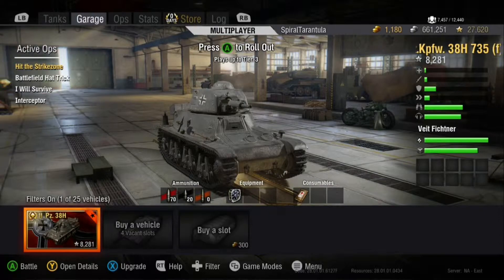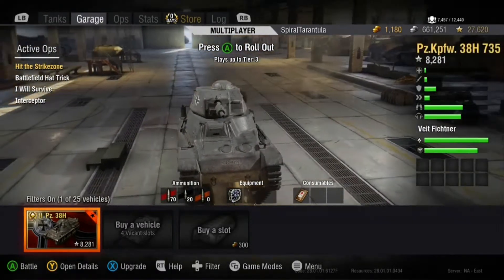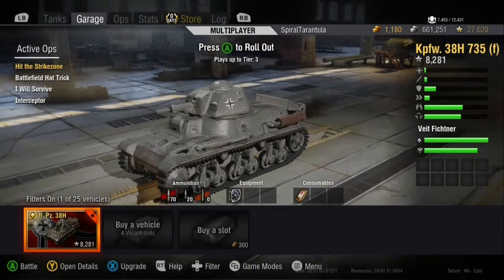Hello tankers, and welcome to another episode of Garage Reviews with Spiral Tarantula. Today I'd like to talk about the Panzerkampfwagen 38H-735F, or as many people know it as the MicroMaus, the Tier 2 German Premium Light Tank.